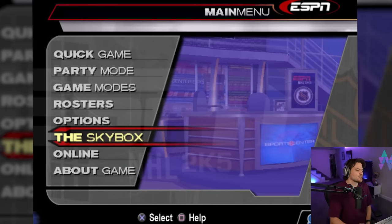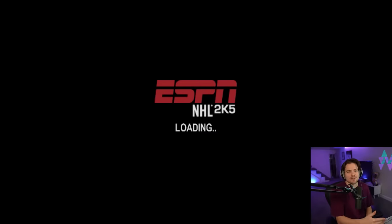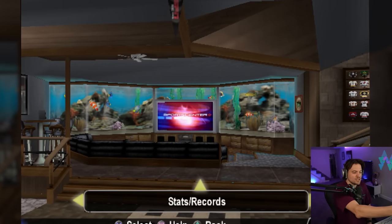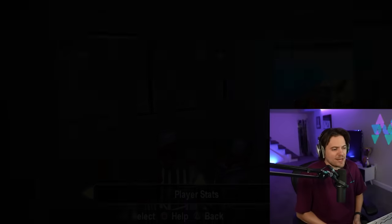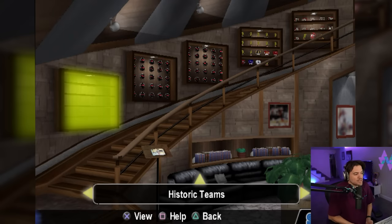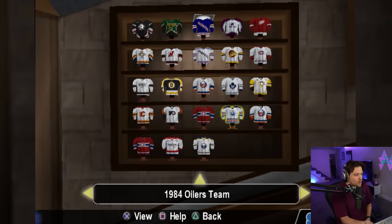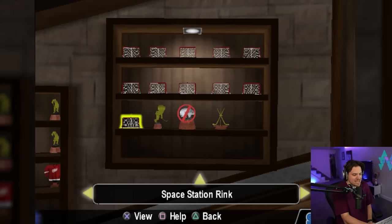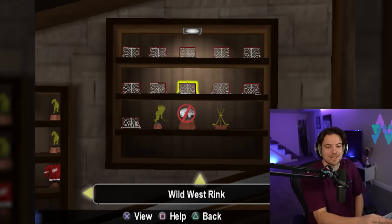Last but not least is the Skybox. This was my childhood — the fish tank, the giant TV. You can look at your player stats from all the games you've played. Every single stat you can imagine is tracked here, same with all your unlockables and jerseys. Here are some throwback jerseys we've earned. In the extras section you can buy different rinks with coins — a space station rink, a circus rink, a wild west rink. I have got to play more and unlock these.